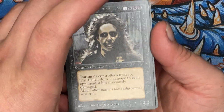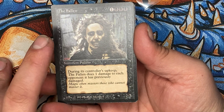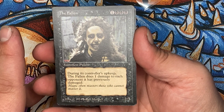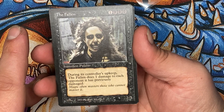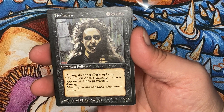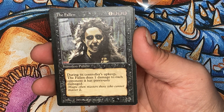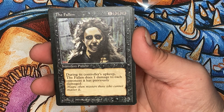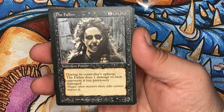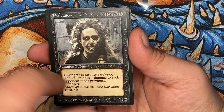Interesting story about the Fallen. In the early days of Magic, there was a mechanic called Mana Burn. The idea was you drew too much mana and therefore it burned you — it exploded on you. The Planeswalkers who died of Mana Burn: the lore incorporated Mana Burn into the game by saying if you died of Mana Burn, you became one of the Fallen.